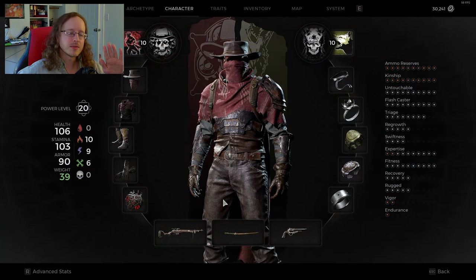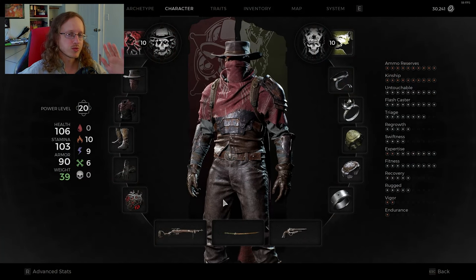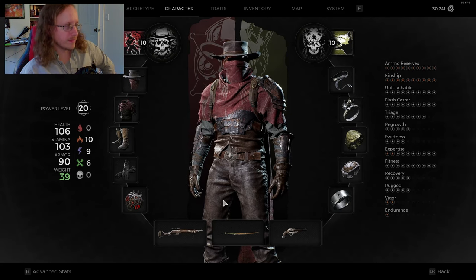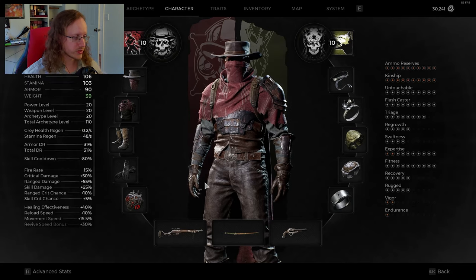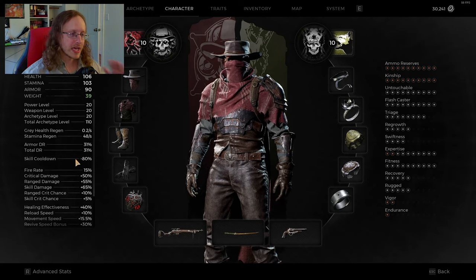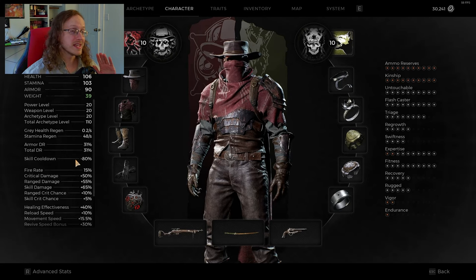We went through an apocalypse — that's what I've been testing it on and cleared it on, so that's the gameplay you're going to see. We're all about cooldown reduction. If you look on the right side, I have 80% skill cooldown reduction. I don't think I have to tell you 80% off your skill cooldowns is a lot.